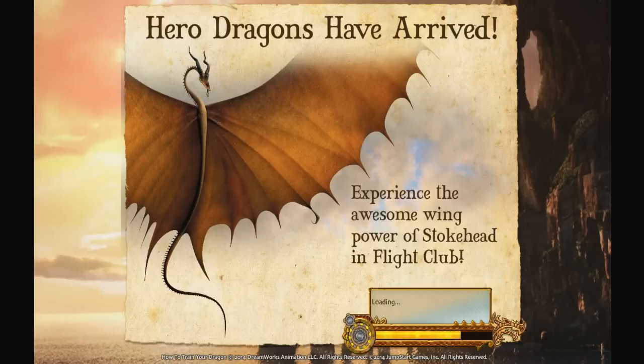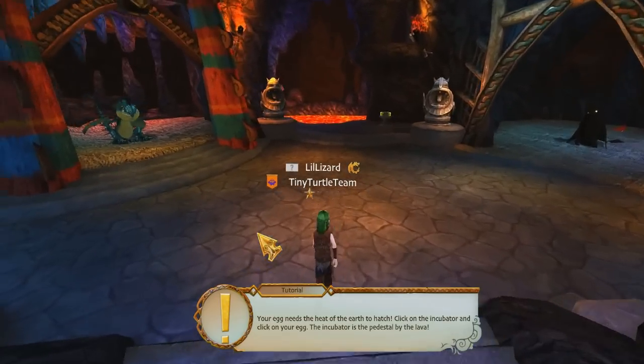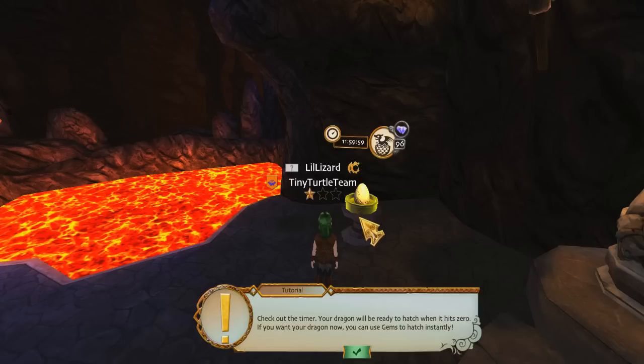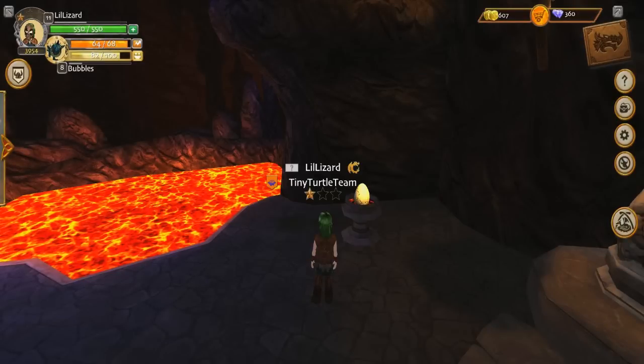I would definitely love to do that. So you've got to go to where the eggs are and then just go into the left. Hero dragons have arrived! Your egg needs the heat of the lava to hatch — click on the incubator and click on your egg. The incubator is the pedestal by the lava. Mine's currently chilling there, still a little bit of time to go. I've got two eggs — Bone Napper's going in. It's 12 hours, but we have 456 gems, so we're definitely going to make this hatch right now. We're speeding up the timer.